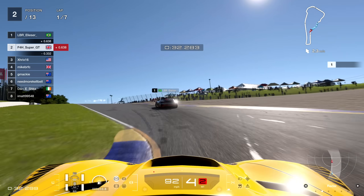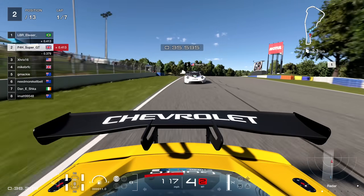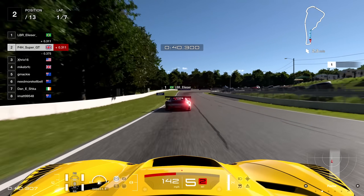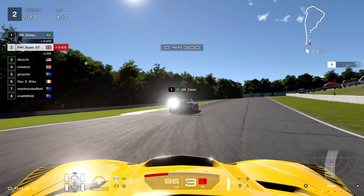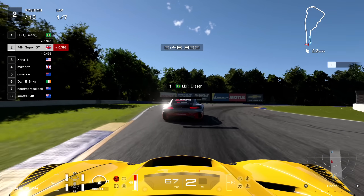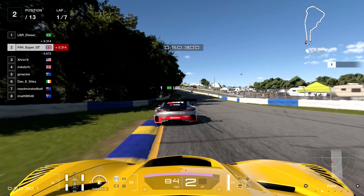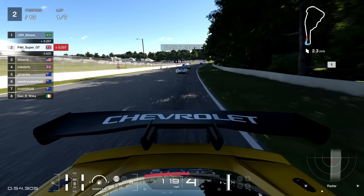Riding the curb on the right and the left, maximising the track width on the exit as we head into the two right handers. I decided to set this race to a seven lapper which I felt was a decent length of race, as Road Atlanta is not too long of a circuit - quite a short lap, just over a minute in a group three car.